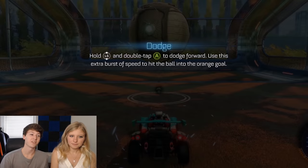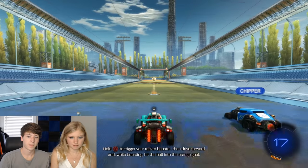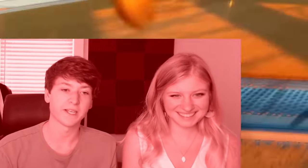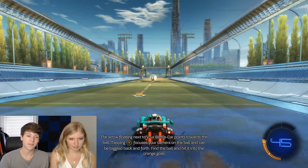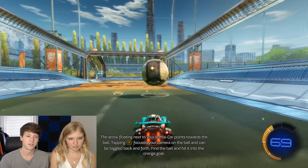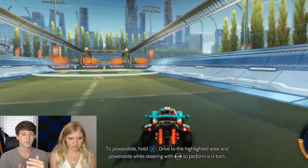Do it quicker than that. Press B for boost — go quick, chip it to that ball! Chipper didn't even know what was coming. You pretty much want to have boost going all the time. And the X button is for powerslide — you slide your car. It's like Lightning McQueen!